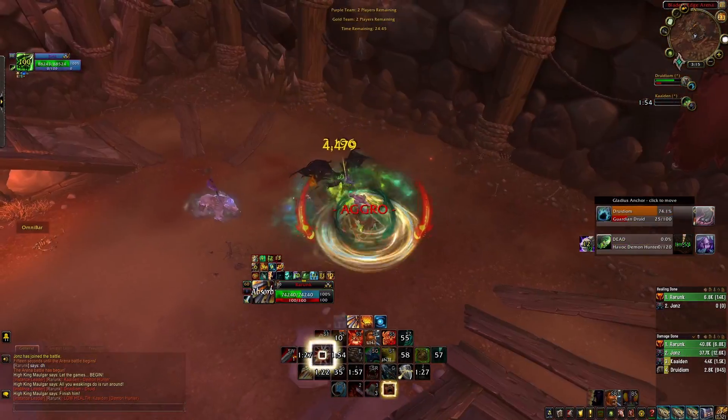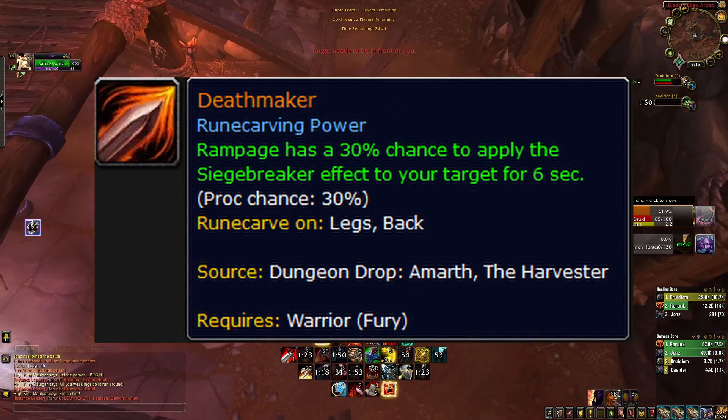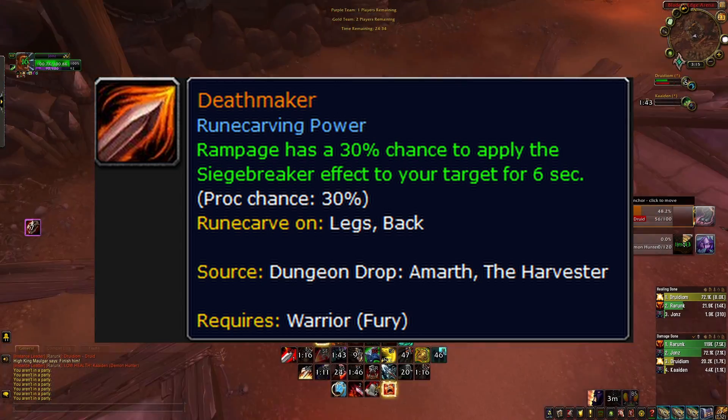For Fury Warrior, the best legendary for 9.2.5 is going to be Deathmaker. This gives your Rampage a 30% chance to apply Siegebreaker to your target for 6 seconds. This is going to be crafted on your cloak since you'll have tier pieces on your legs.